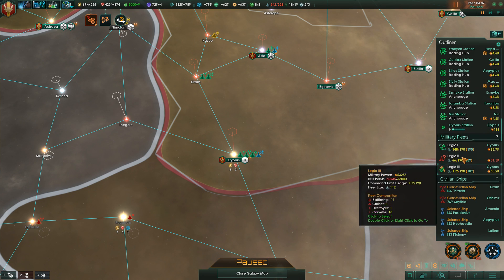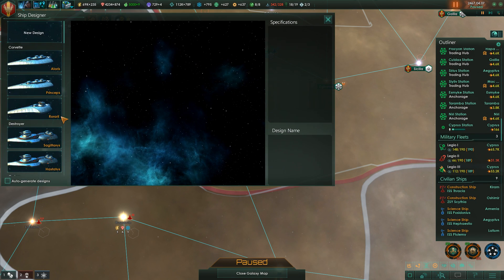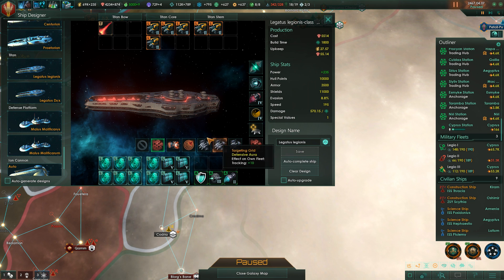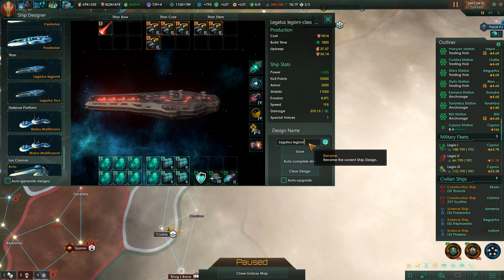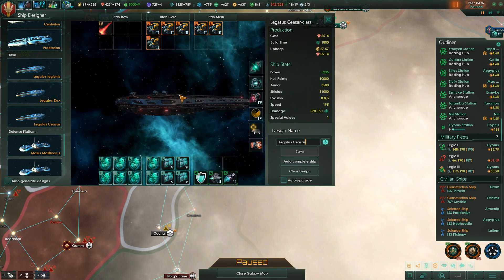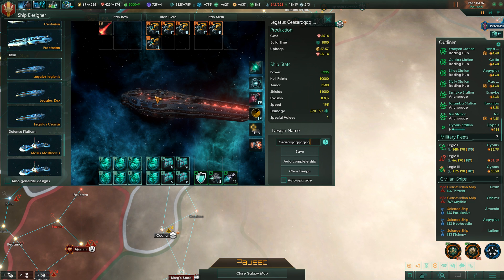Which Legion got pushed back? The second Legion. So what we're going to need to do is rework our Titans. We have the Titans Dew, which adds a defensive aura with additional tracking. We've got Legatus Legiones, which has the Shield Dampener. We're also going to make another variant, which is going to be the Legatus Caesar — the third type. Because Titan Boosts do not stack on top of each other, which is obviously an issue, but they can be run in parallel as far as I understand it.